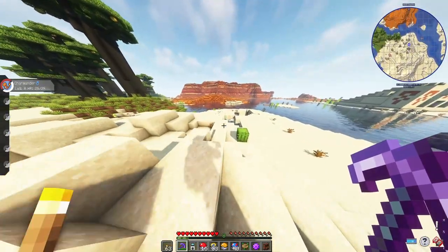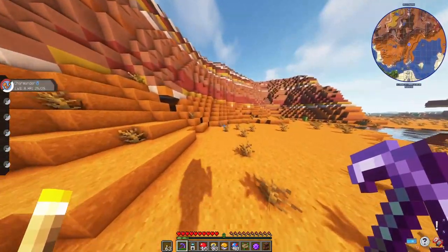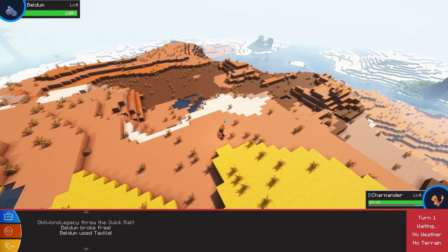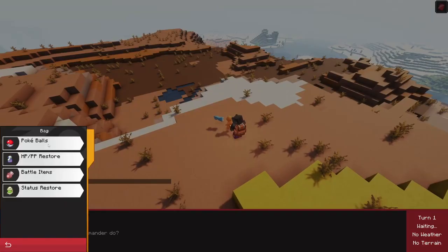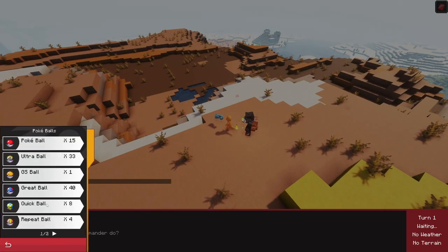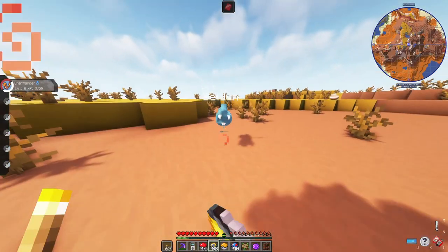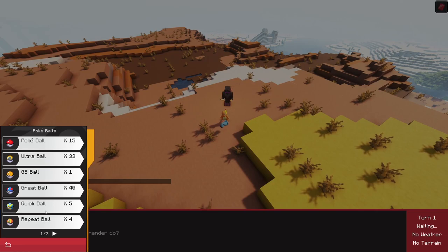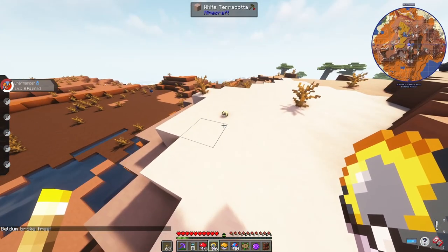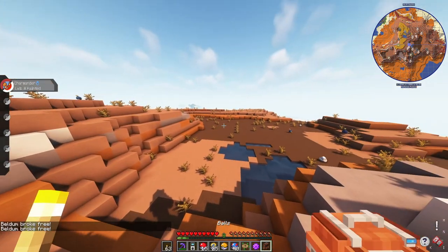I fell in a hole. There are two Pokemon that I want around here. Come on quick ball, come on! He broke free - stop it! Get in my Quick Balls! I'm literally leaving the battle just so I can use the Quick Ball. You piece of doggy doo doo, I don't want to waste all my Quick Balls on you. My Charmander died. I just have to throw my balls at his face - get in the ball!